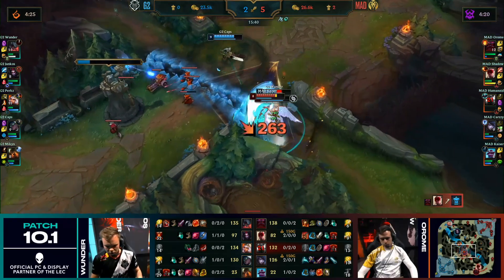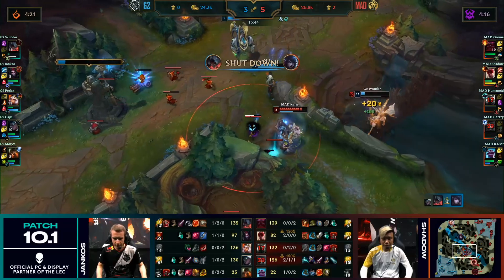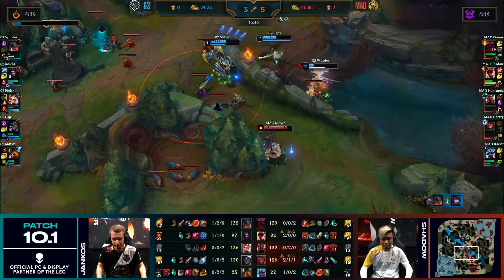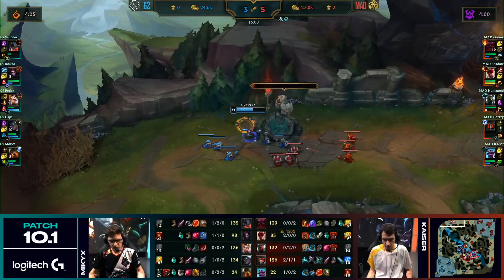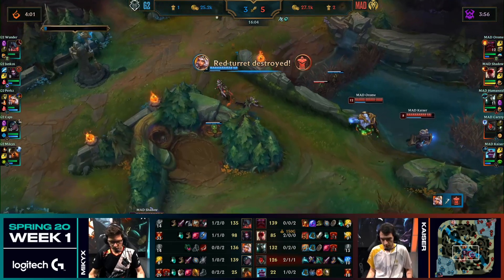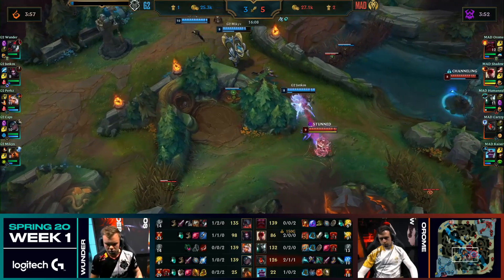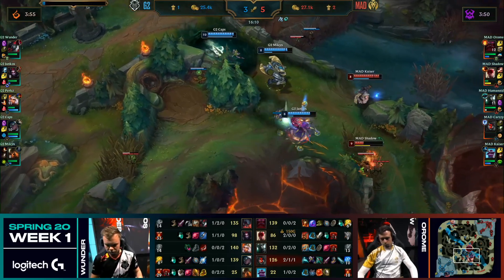Here comes Wunder on the flank. Khaazi flashes forward — now this is where you see the power of Athalios, still doing damage. Wunder manages to strike him down and gets away. A bit more gold onto Perkz — they'll get a big shutdown onto Khaazi, burn both of his summoner spells, and relieve some of the pressure that Mad has been putting down in this early game. Shadow is just way too far forward.